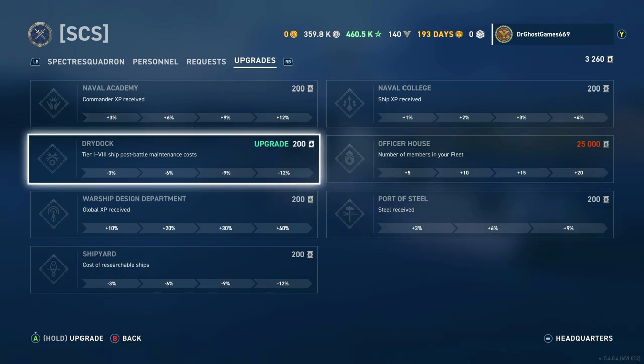Next up is the Dry Dock. Each upgrade is kind of the same deal. When you get it fully upgraded, you can get up to minus 12% to your service cost for tiers 1 through 8 ships. So if you get that fully upgraded, you can literally get minus 12% to your post-battle service cost, which is pretty good.